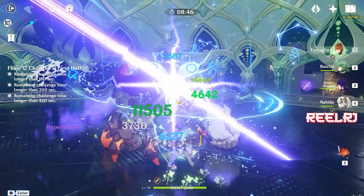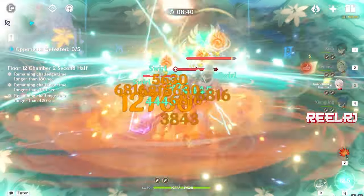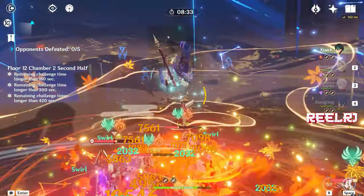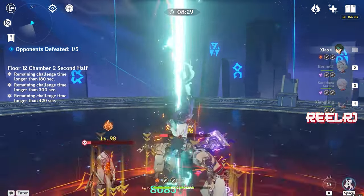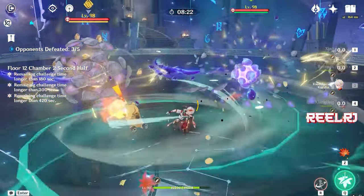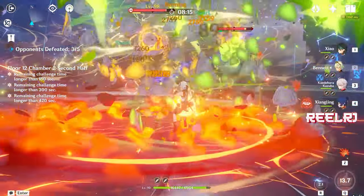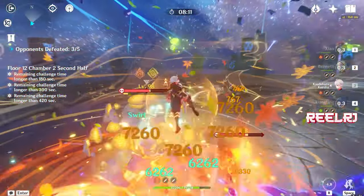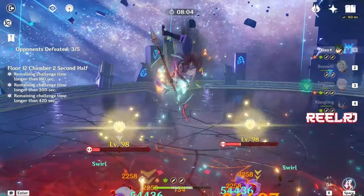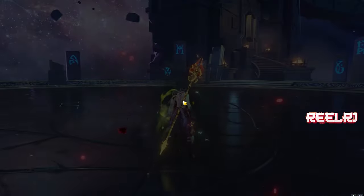That's my build for Tartaglia. I'm using this build and will definitely improve the crit ratio over time. It's a simple but demanding build because Tartaglia is very artifact-dependent, crit ratio-dependent, and weapon-dependent — he's clearly not an F2P-friendly character. If you're F2P, you might want to avoid pulling for him. If you're not F2P, get him and enjoy. If you have any questions, ask in the comments. Like, share, and subscribe for more Genshin Impact videos. See you in the next one!